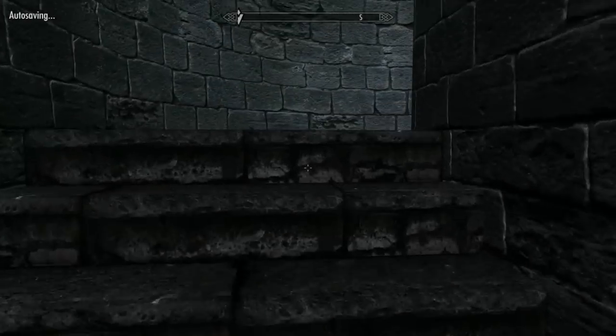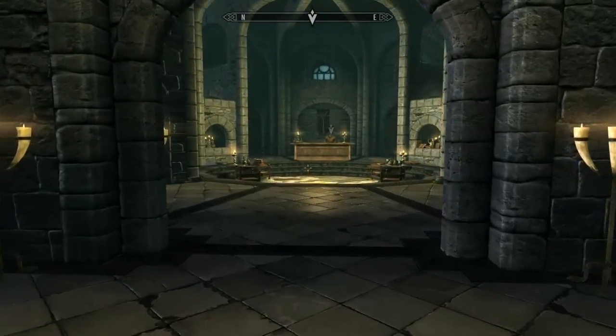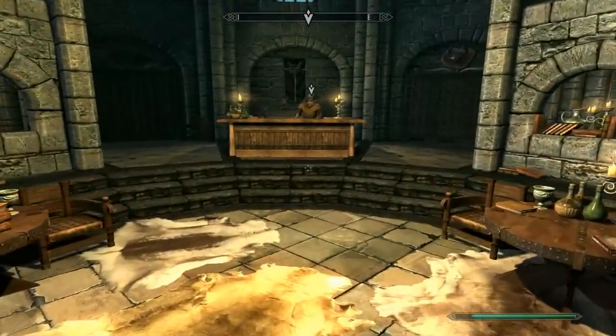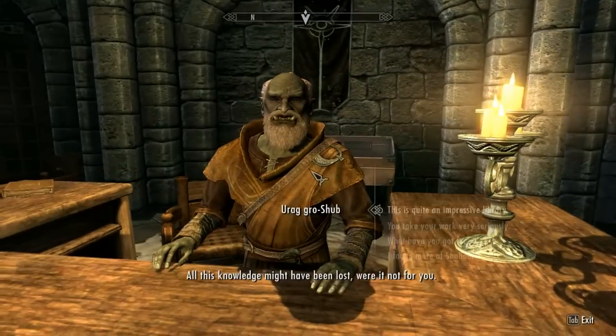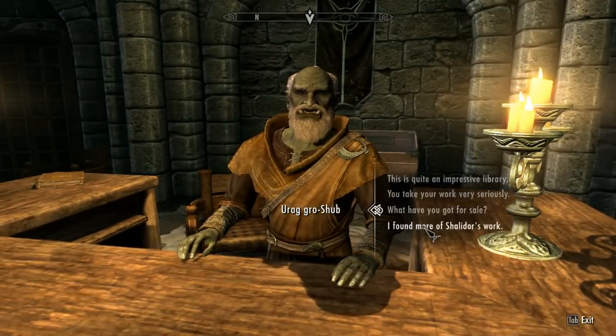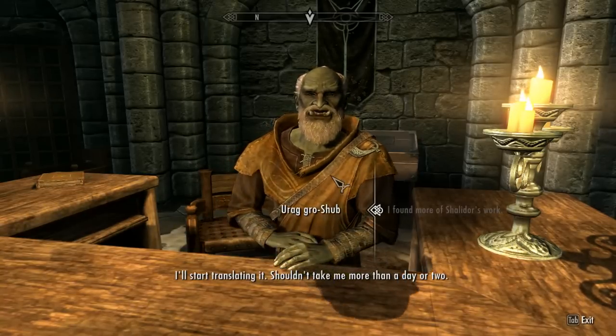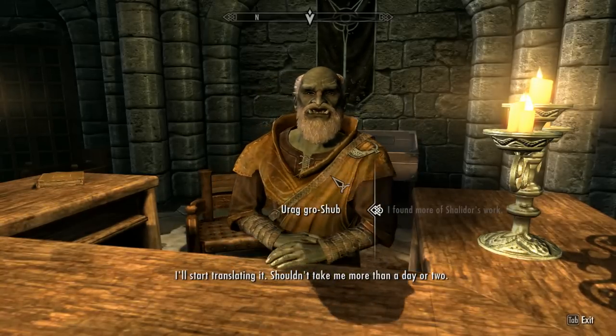It tells me to go through the other door, but I don't know why it says that. If you just go to the right, it's shorter. If you go to the left, you have to go through like two different doors. 'All this knowledge might have been lost were it not for you.' Right there. 'I'll start translating it — shouldn't take me more than a day or two.'